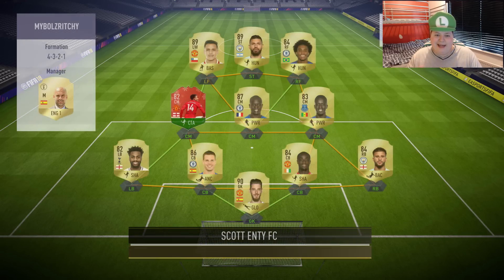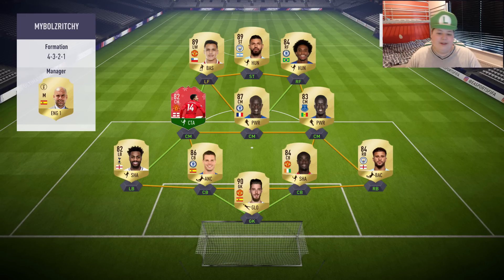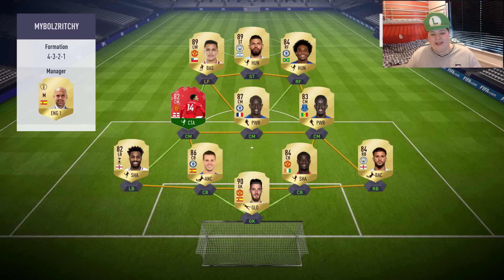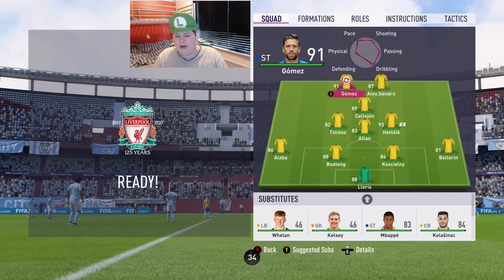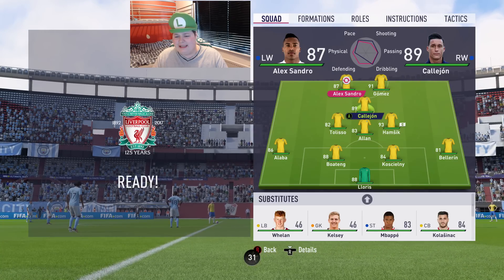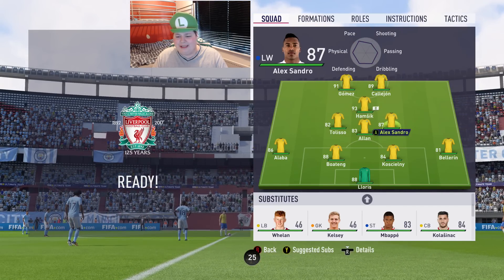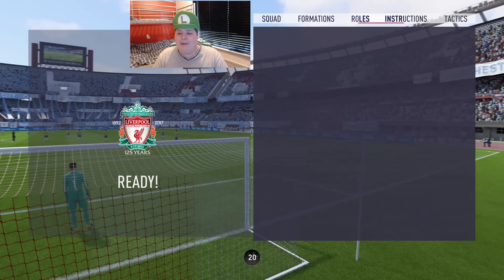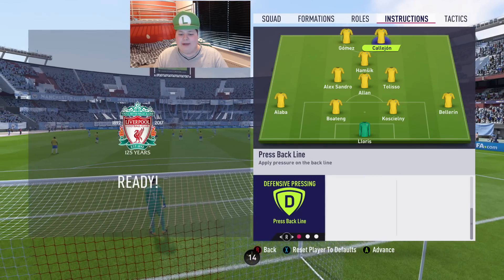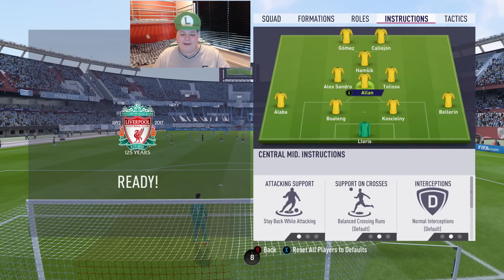Now let's see what team this guy has. Thank God, he's not going to relegate himself hopefully. He's got chem styles on his players, built his team together. Hopefully this guy doesn't quit straight away. I'll show you guys what I do in-game. 4-3-1-2 formation. Calahorn's going on the right, Gomez on the left. Alexandra and Hamsik switch — Alexandra on the left. Player instructions: getting behind and press back line on the front two, stay forward on the CAM, stay back while attacking on the CDM. Everything else is unbalanced.